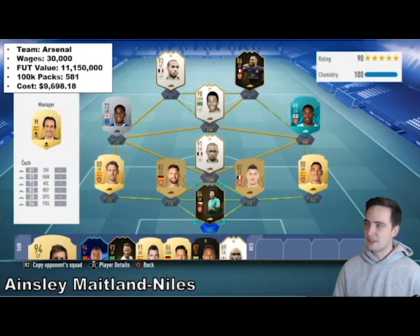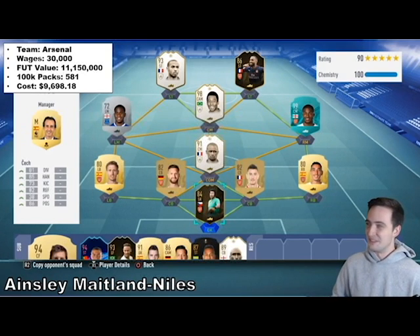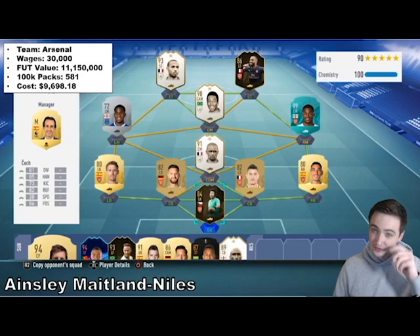Then we have Ainsley Maitland-Niles. This was actually a squad building team — one of the featured squad battles teams. He plays for Arsenal and earns £30,000 a week. The value of this team is 11,150,000 coins — 580 100k packs — and we're almost creeping up towards that $10,000 mark: $9,698.18. It would be much more expensive if he was rocking some more meta players, but it looks like for the squad battle he wanted to run with some Arsenal players as a sort of homage to his current team.